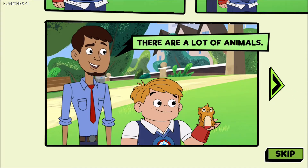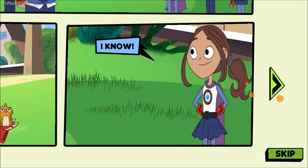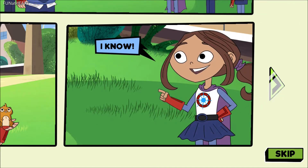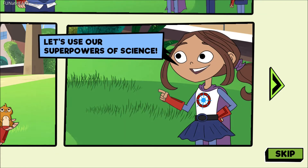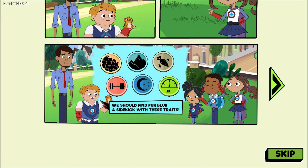There are a lot of animals. How can we find an animal with the right traits? I know — let's use our superpowers of science. Let's investigate and find out more about the animals. We should find Fabbler a sidekick with these traits.